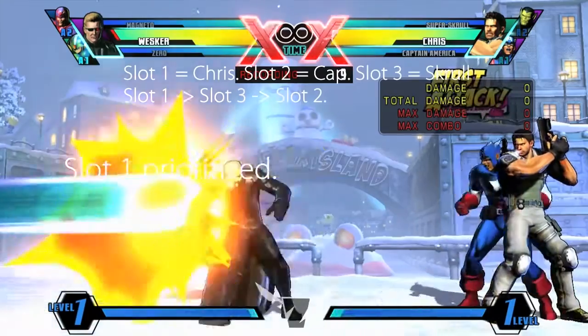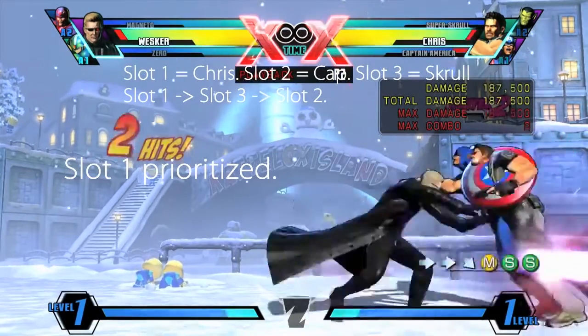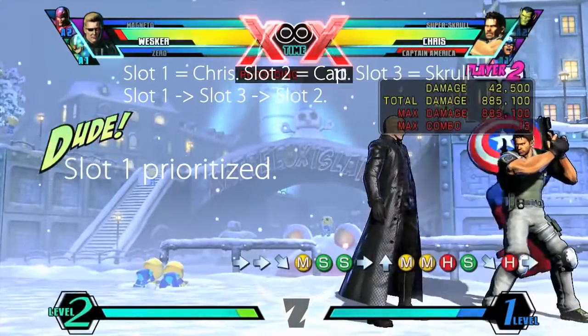If you've never heard of the Malik Shield before, there's a great breakdown of it that we've linked in the description. Basically, it's a way that the game prioritizes which assist gets hit by a single hitting attack.